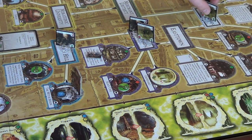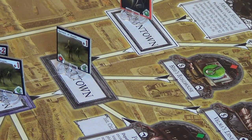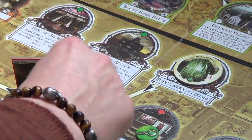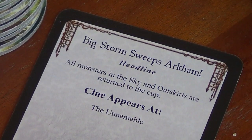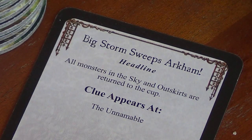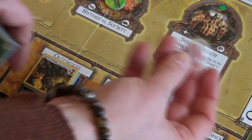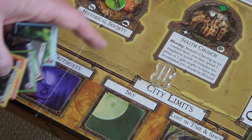The Servant of Glarky in downtown is going to head on to East Town, and we've got two more over here. Now we get the big storm effect, which might give us a little breathing space — which we seriously need. All monsters in the sky and the outskirts are returned to the cup. The Mego goes back, and these six go back to the cup as well. Outskirts are empty.